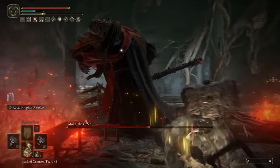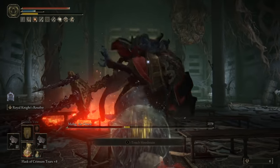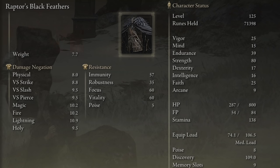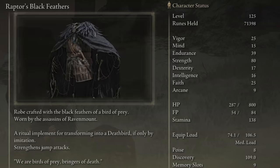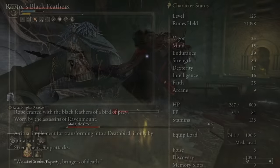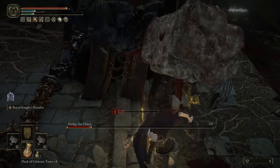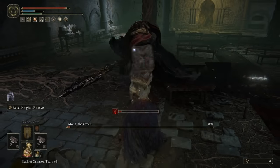Now for what your body be wearing - we want Raptor's Black Feathers. This is all about plunging attacks, and this chest piece comes with an extra roughly 10 percent damage on plunging attacks, which is a healthy increase from a single piece of armor.